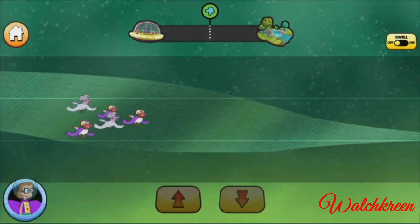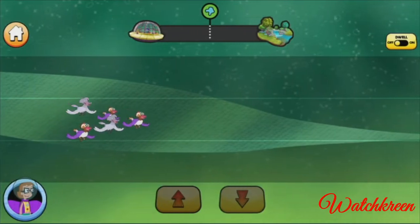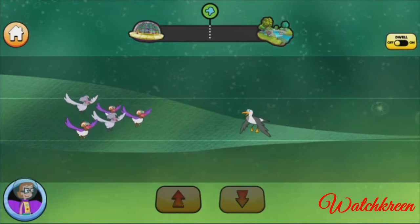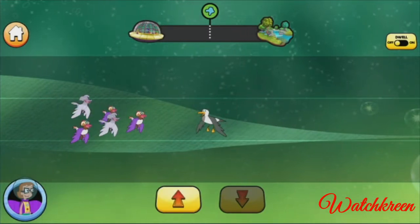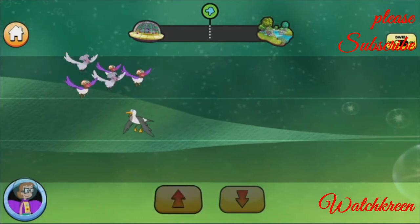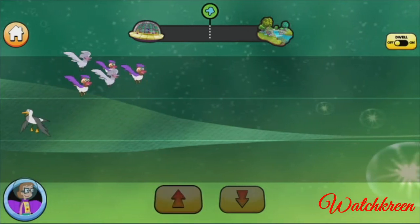Here come the ducks. Let's get them to Restoria safely. Oh no! There's an obstacle! If the ducks run into it, it will make them weaker. Move the ducks to a clearer lane. To move up — great job dodging the gull!